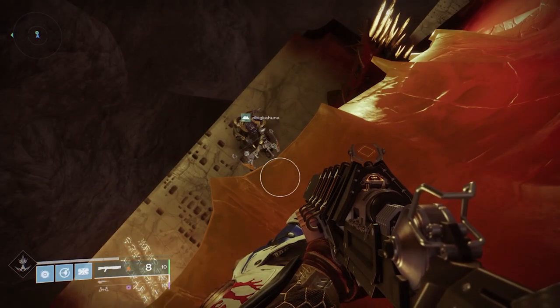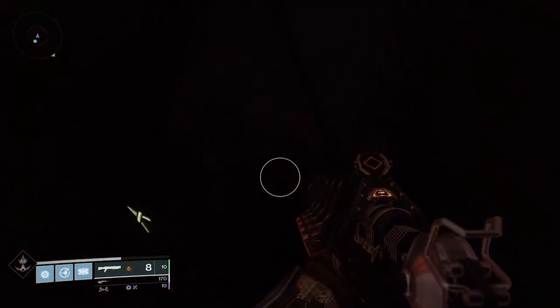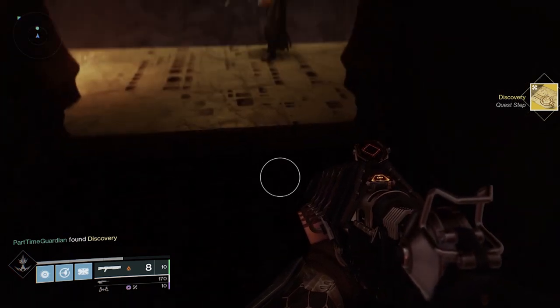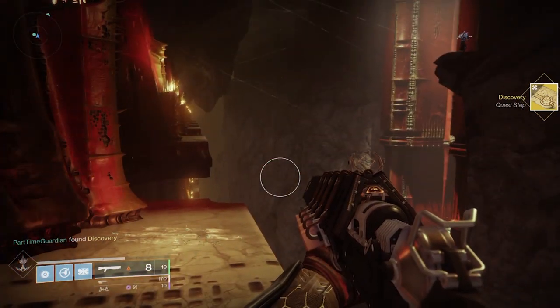For this next portion, you will finish the first encounter of Pit of Heresy. Once you're done with that first part, you will normally go through a set of doors in the center. But instead, go all the way over to the left — there'll be a door with a chest, and that opens up the next part of the quest.